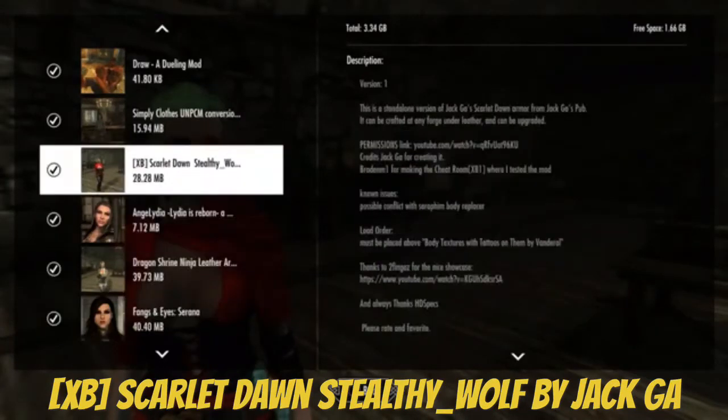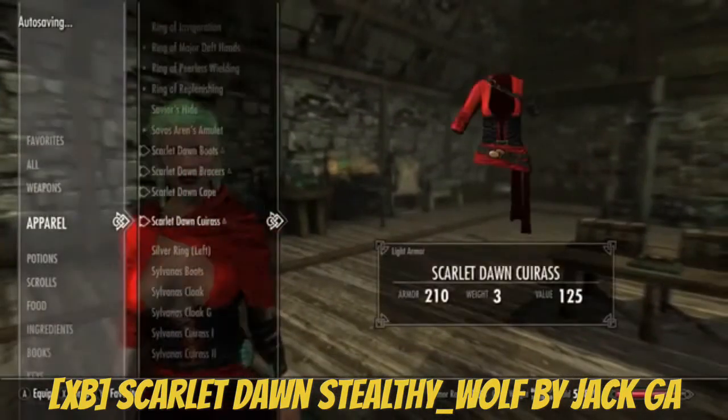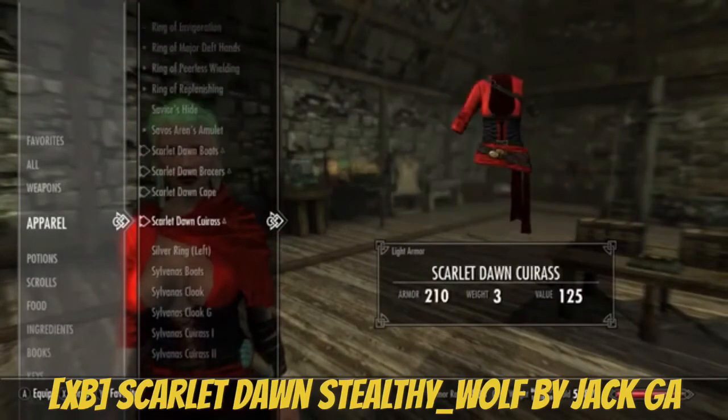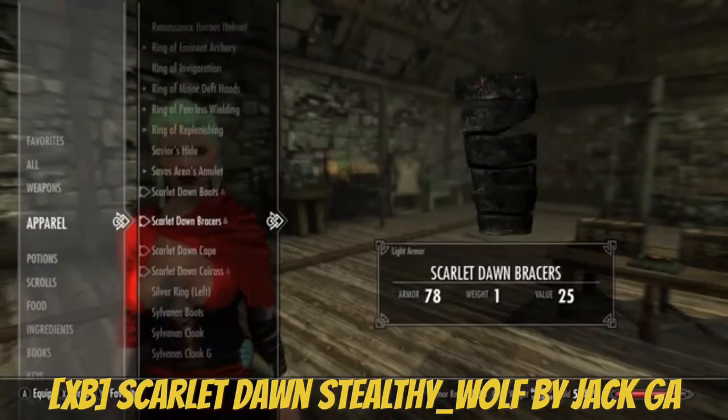Alright guys, I'm showing you the Scarlet Dawn armor. It supports itself and it's a version of the Jackass armor. I've reviewed a lot of his mods. It's crafted in leather and the cost is really low, so it's a really good armor. It's at an ebony armor level.